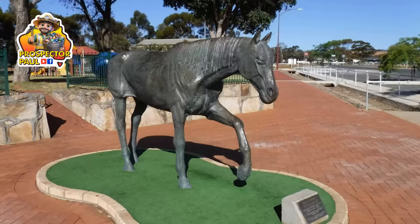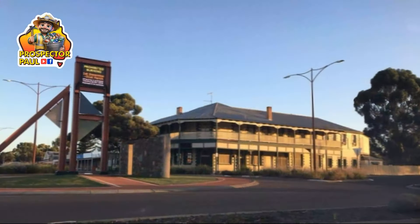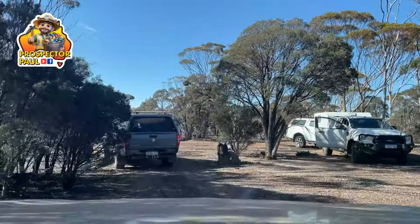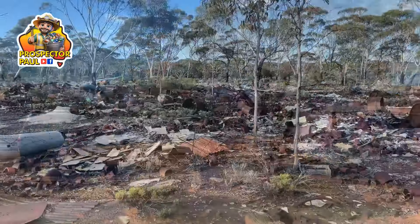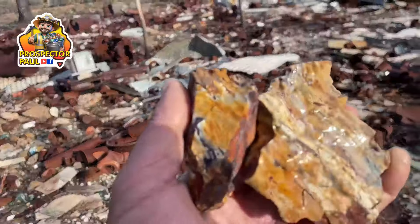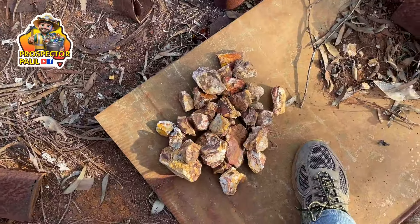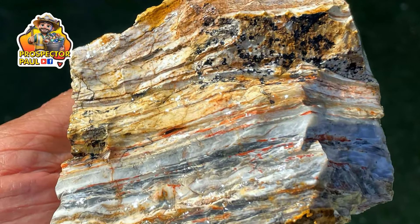From the public fossicking area we headed back into Norseman for a beautiful dinner at the local pub, then found a place to stay for the night. First thing next morning we headed towards an old rubbish tip that we discovered. Helen found a lot of beautiful old bottles. I actually managed to find some rocks — I think someone had collected them and then ditched them, and I thought: well, they're nice, I'll take those. And here's what I got from the rubbish tip.